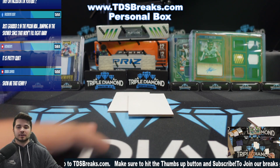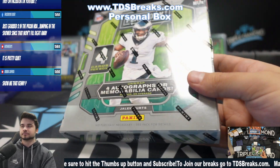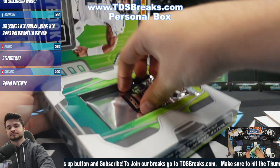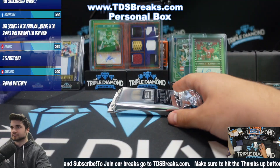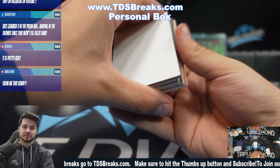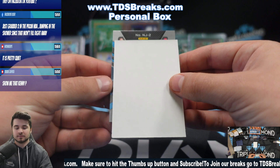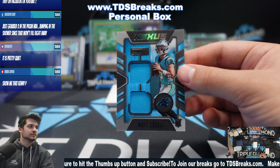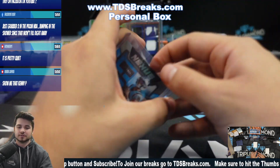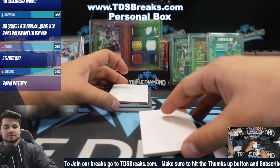Alright, box two. Of course you got the Hamilton signature locker to 25. Let's see what you get in box two. That booklet's freaking sweet too. What'd you get? I'm not used to how these booklets look. Mac Corral to 99 — a little dual patch. I do like Playbook, it's a fun personal break.